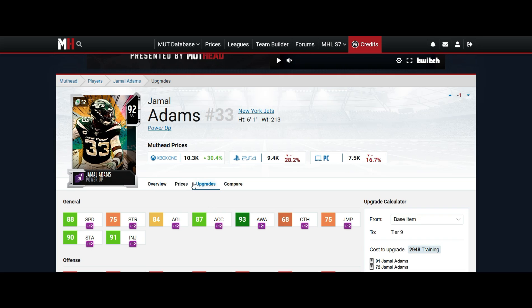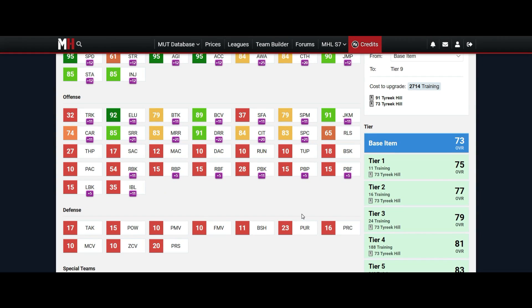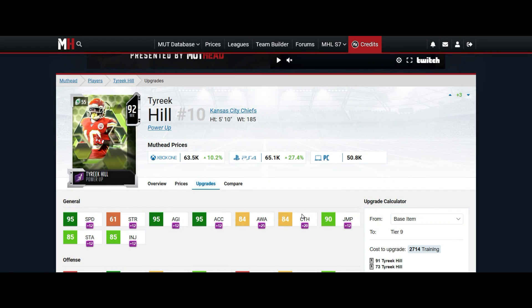Moving on to number two, we got Tyreek Hill. I did a gameplay with him a while back and this guy is just a glitch — a legit glitch. He doesn't have the best catching stats, but that 95 speed is a real difference maker with what he can do.